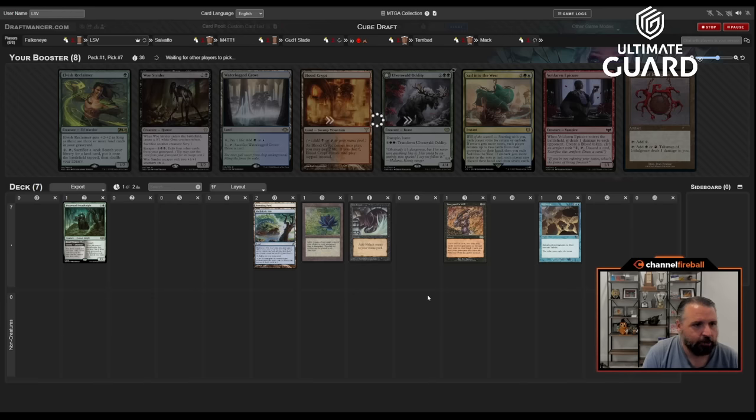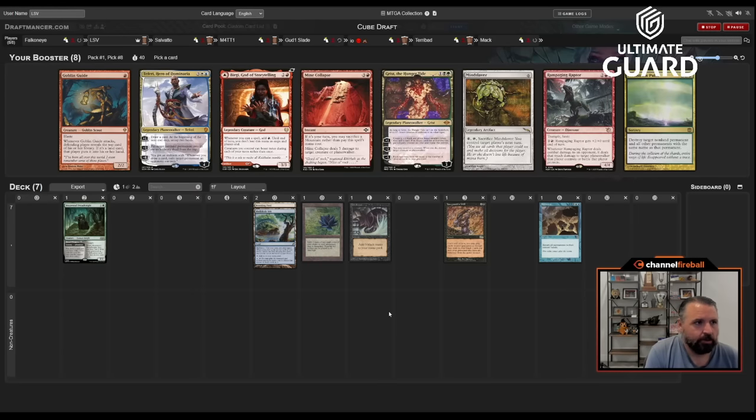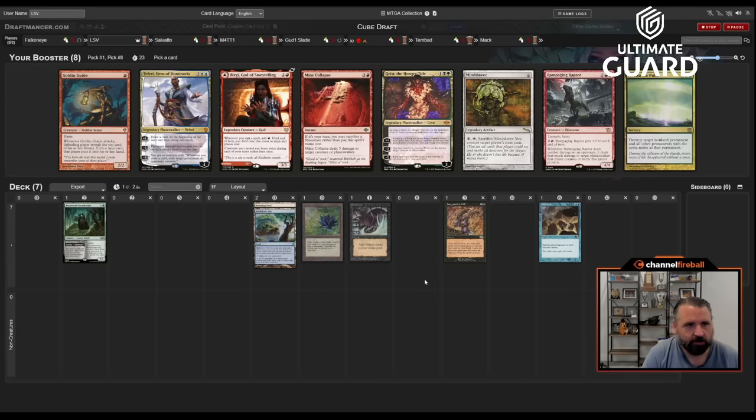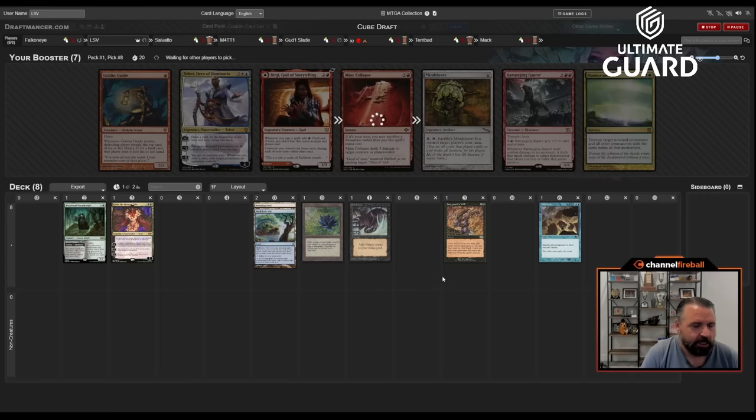This pack has Teferi, which is good, a bunch of red cards I don't want, Slaver which is good but this doesn't look like a Slaver deck. I think I'm going to take Grist — Grist is a fantastic card just on its own, does good work. It's actually pretty good with Yawgmoth's Will, filling your graveyard. I think I like Grist more than Maelstrom Pulse — Maelstrom Pulse is a spell that goes to your graveyard for Yawgmoth's Will, but Grist is just so much stronger. It's not really the storm combo card I'm dreaming of, but it's a solid card. Happy enough with the Breeding Pool pick here given the way things have gone.